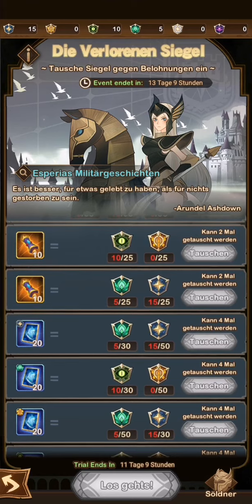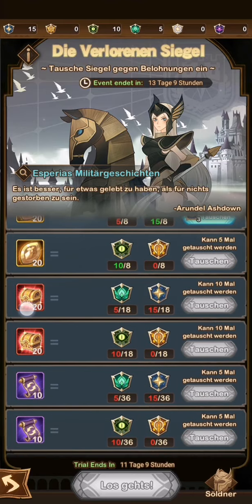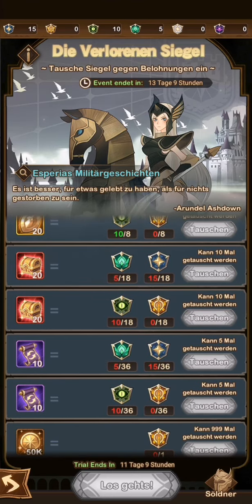That leaves just one more reward, and that's faction emblems. Faction emblems are for everyone mid to late game — if you have one or more mythic heroes, this is the thing for you. The value is the best in this event. Faction emblems are really hard to get; they're almost only obtainable for money or diamonds through a lot of ten-pulls.